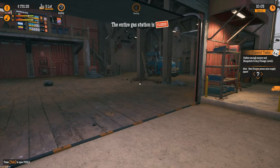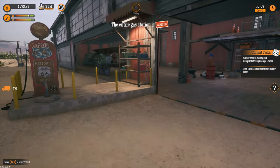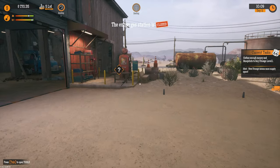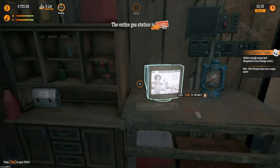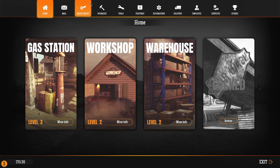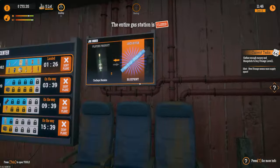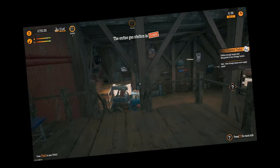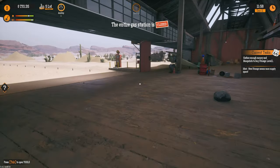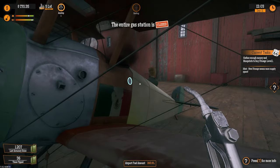Okay, gather enough money and blueprints to buy storage level one - can we not for real? Is there a way I can turn this off? This is a legitimate question I have right now because I really would like to focus on the gas station, and all I'm getting is the airstrip stuff. But what's my next trade, what do I need? He doesn't have any of it. He's here - let me just fuel him up and send him on his way. We're gonna have to wait around for that I guess.